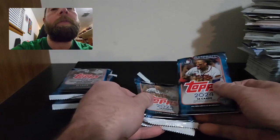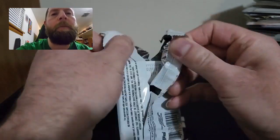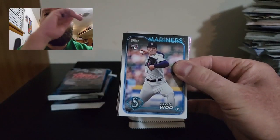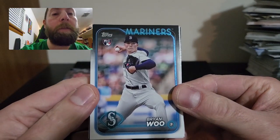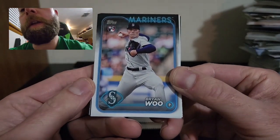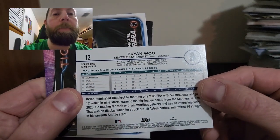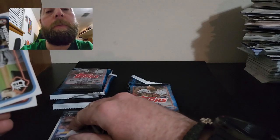I actually found these at Target. Let me go through the face and show you what the cards look like to start off — I'll show you the front and back of the card and then go from there. We start off with a Brian Woo — that is the first rookie that I hit. Looking at the front of the card, I have to say I really do love the look of this card. It looks super sharp, super sick. Here is the back. I love this set — starting off with a Brian Woo.